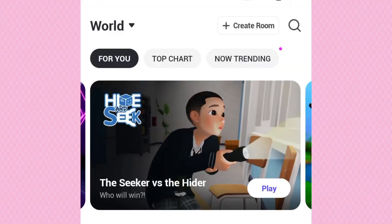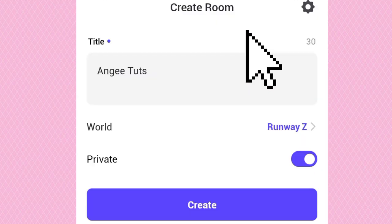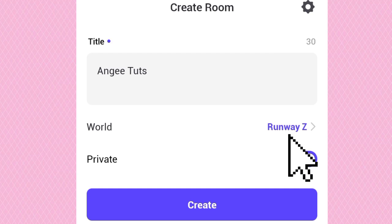Let's start. First, you need to create your room, put some title on it — world runway Z — make it private so it's less laggy, and then click Create.